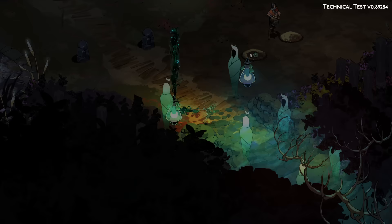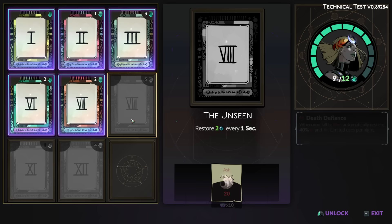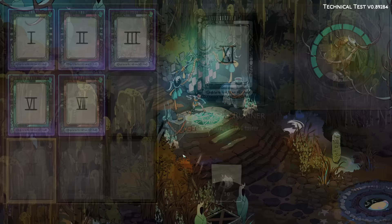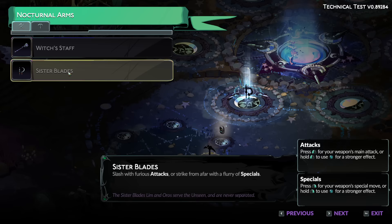Hello everybody and welcome back to the Hades 2 technical test. We've got ourselves a whole new weapon to check out today. We have... what are they called exactly? They are called the Sister Blades.